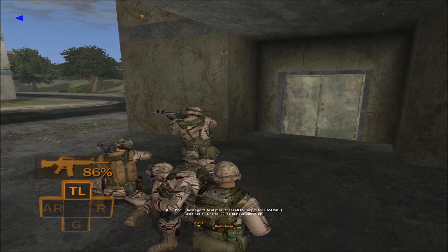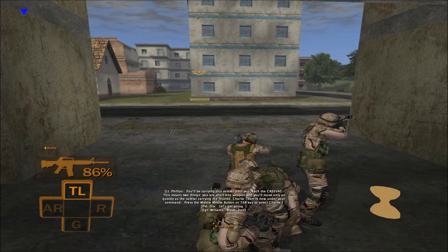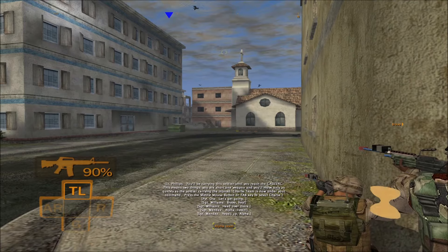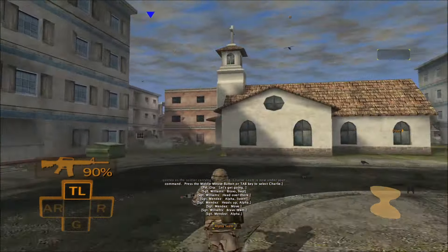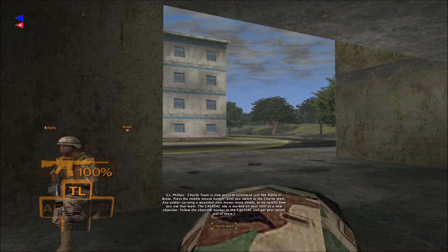Charlie 90, sit rep available. You'll be carrying this soldier until you reach the Kazovac. You'll move only as quickly as the soldier carrying the injured. Charlie team is now under your command. Press the middle mouse button or tab key to select Charlie. Charlie team is now yours to command just like Alpha or Bravo.